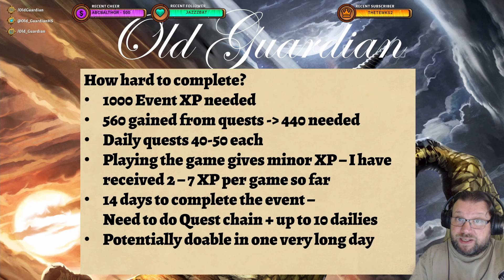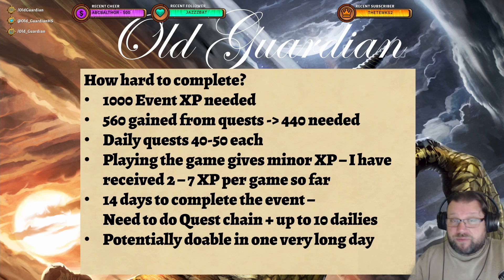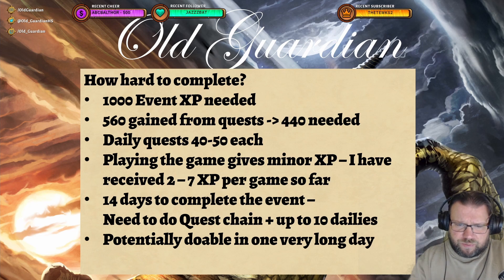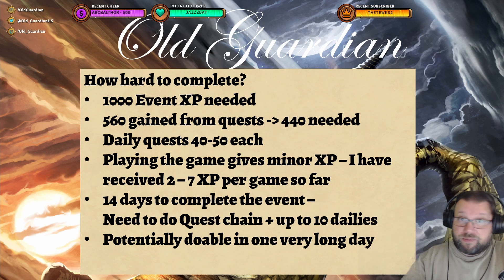There are 14 days to complete this event. With 440 XP still needed after 560 from the one-time quest line, if you complete your dailies you will easily complete everything. But if you're not around every day to play, you also get some XP from simply playing the game — so far I've received between 2 and 7 XP per game just from playing Constructed. Taking all of this into account: if you do the quest chain and then do your dailies for 10 days out of 14, you're golden — you're going to get there.